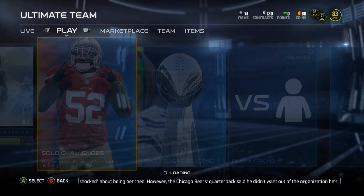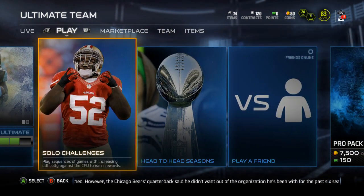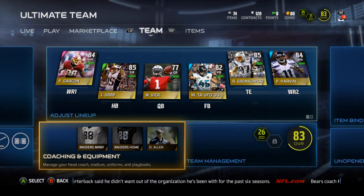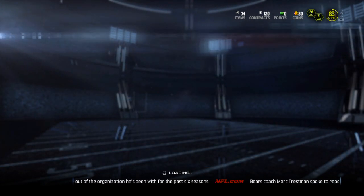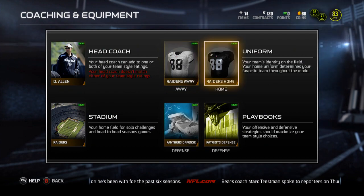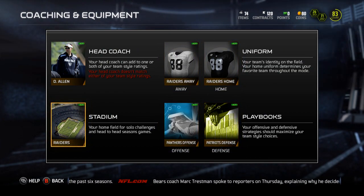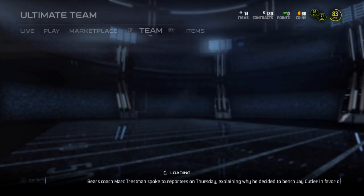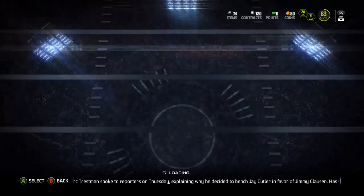I transferred over all my rejects that I don't need and am never going to use on my main account to this account. Let's take a look at the team real quick. Rocking the Raiders unis, got my Panthers and Patriots D playbooks, Raiders stadium, and Dennis Allen as coach — it doesn't really matter. Let's hop into the team.